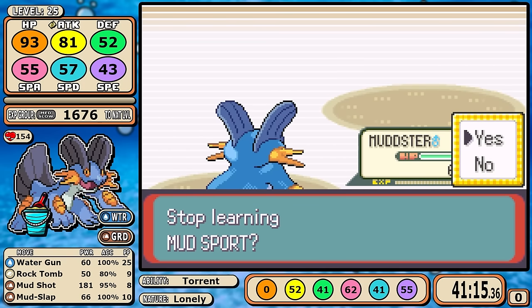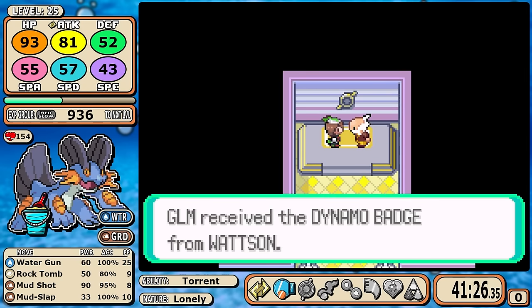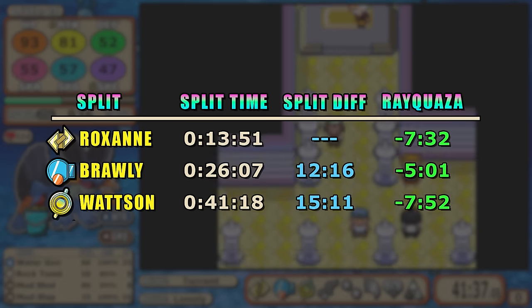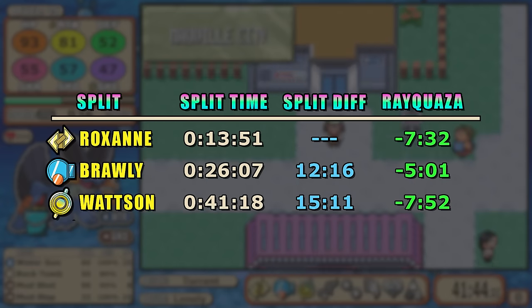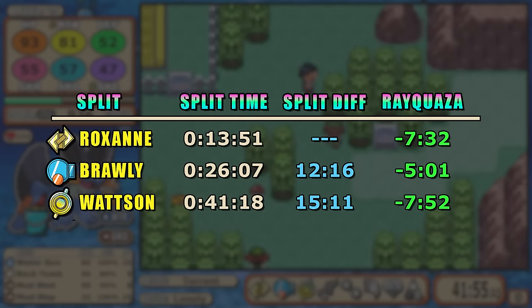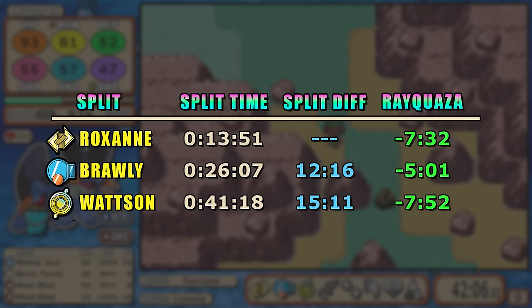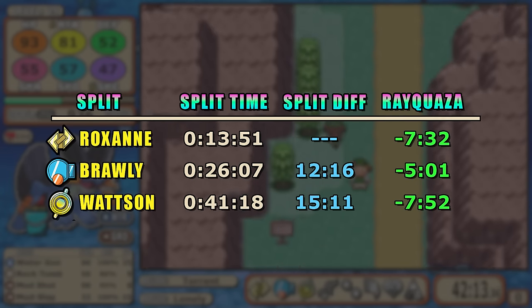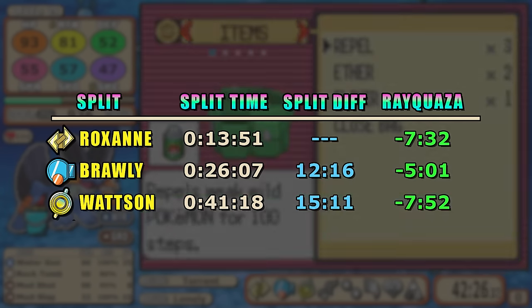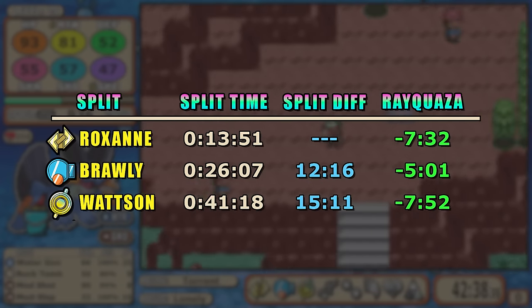Before we pick up the pace, let's look at our very first Emerald split data. After three gyms, Swampert holds a nearly eight-minute lead over Rayquaza's run — most of that thanks to the smart way I found to get past the rival fight. Rayquaza's Roxanne split was incredibly slow; counting the Peeko section, Swampert did four total extra battles whereas Ray had to pick up around twelve. Swampert leveraged a much better Roxanne and Watson type matchup into a big lead, which isn't too surprising — but we'll keep an eye on things.